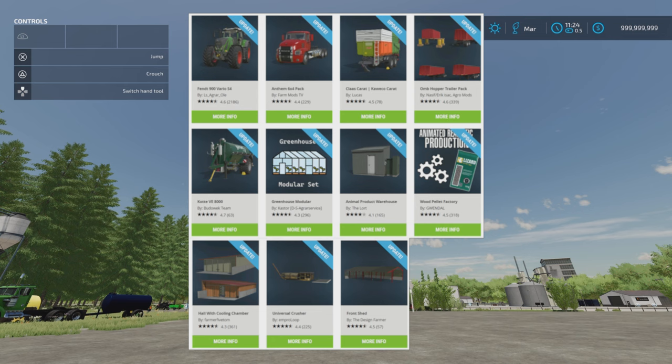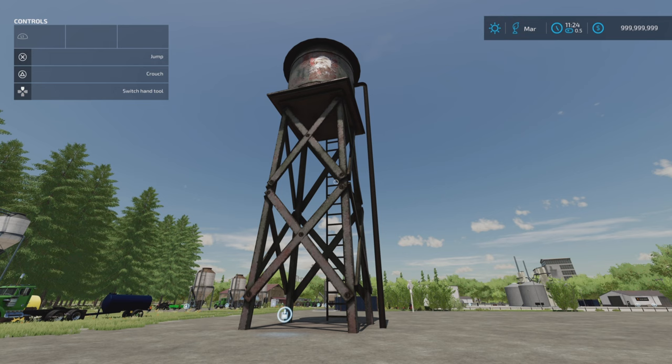We've got the Fendt 900 Vario S4 by LS Agra Ole, the Anthem 6x4 pack by FarmModsTV, the Claas Carrot by Kaweco Carrot by Lucas, the OMB Hopper Trailer Pack by Nassif, Eric Isaac Agro Mods, the Cotter VE8000 by Biduwek Team, the Greenhouse Modular by Castor DS Agra Service, the Animal Product Warehouse by The Lort, the Wood Pellet Factory by Gwendal, the Hall with Cooling Chamber by Farmer5Tom, the Universal Crusher by Emproloop, and the Front Shed by The Design Farmer. They have all had updates.